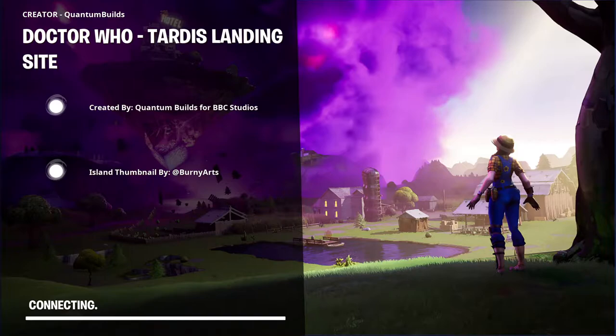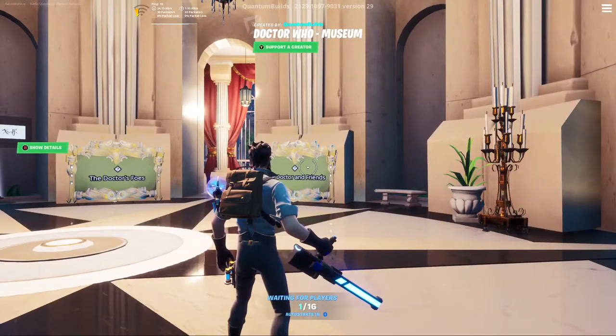I love scenes like this. Everything here — you're seeing it right now — Quantum Builds are the people who built it all, and Bernie Art is the thumbnail person. Make sure to follow them on their accounts. It's all really cool. I love seeing stuff like this for collabs, where it's just creative islands.